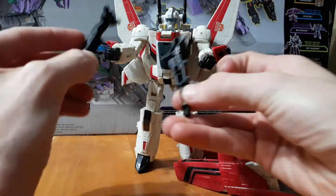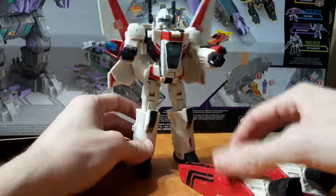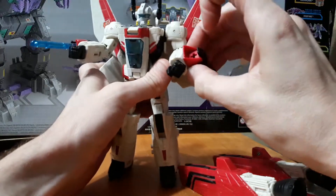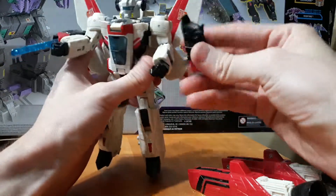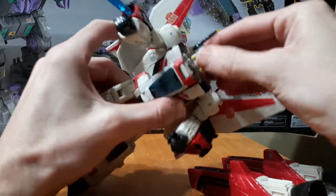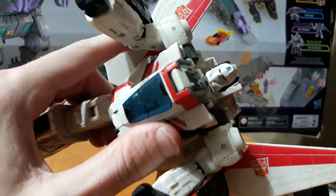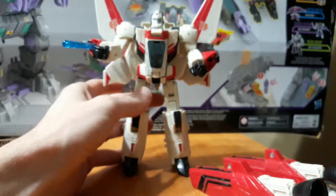The gun can come off and pop into two separate pieces, so he can hold a gun in each hand if you want. These forearm pieces can rotate and can also come out of the forearm if you're not digging that — you can just take them off. As for the head, he comes with this little helmet that you can just pull off, and we can take a look at the head sculpt — a pretty good representation of the character.